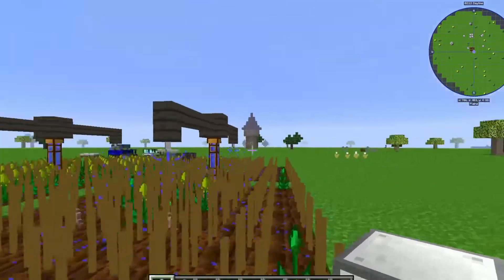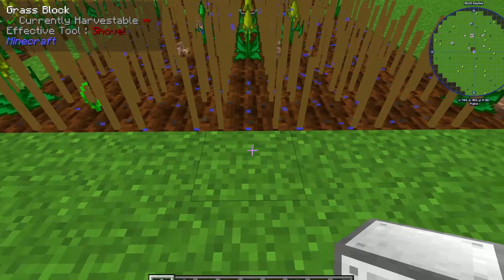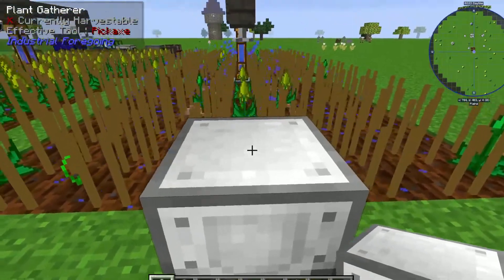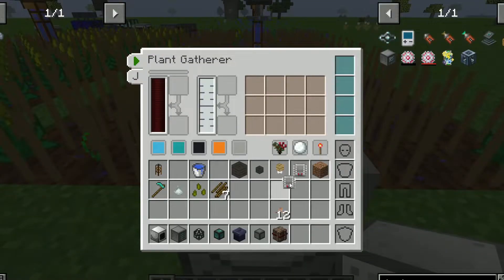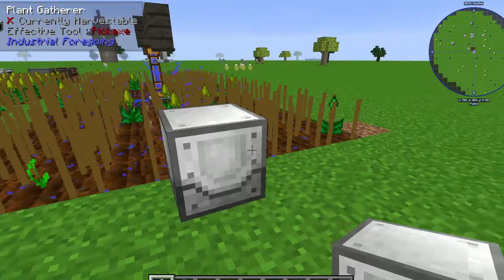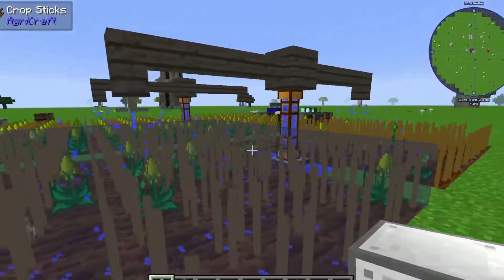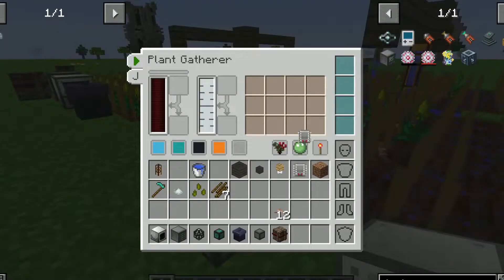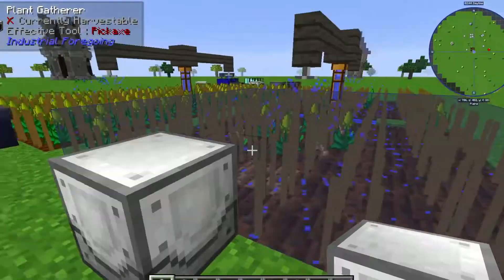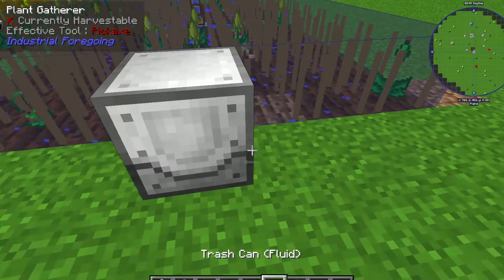After you have both shapes built — you can do it one-sided if you want, it is cheaper to start that way — you're going to take a Plant Gatherer and place it in the center. Then make one of these Range Add-ons and put it in there. Once it's in there, you can hit 'Show Working Area' to see exactly the surface area it covers. If I take the plus-three out, it only covers right here. Put the plus-three in — boom.